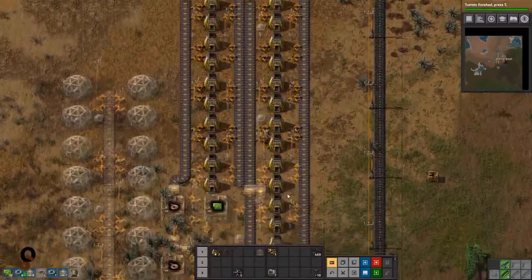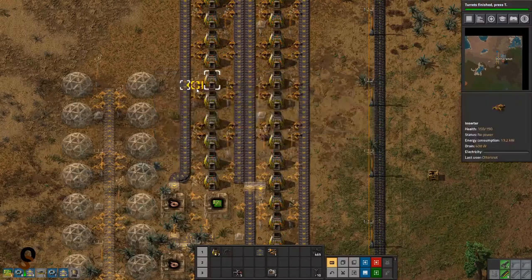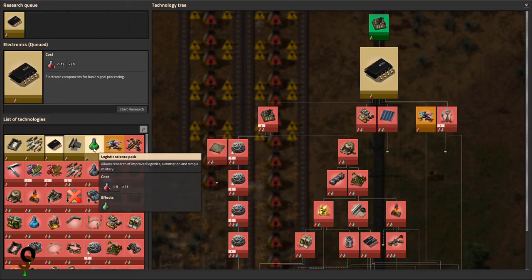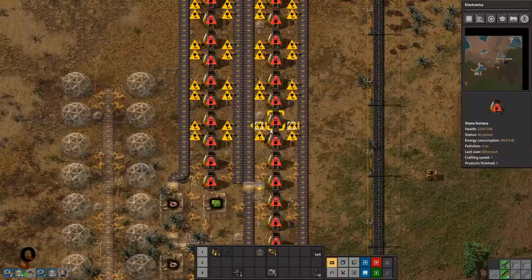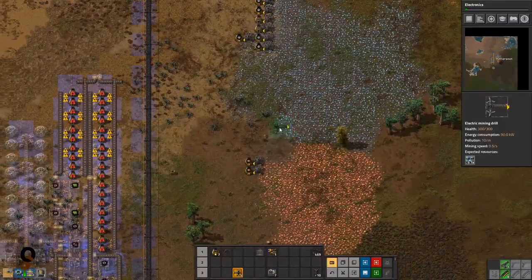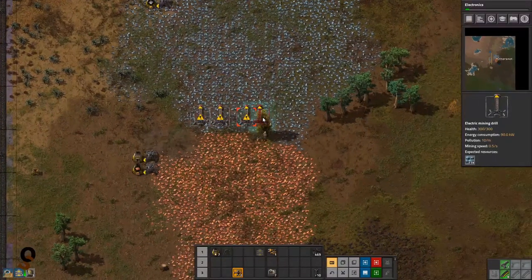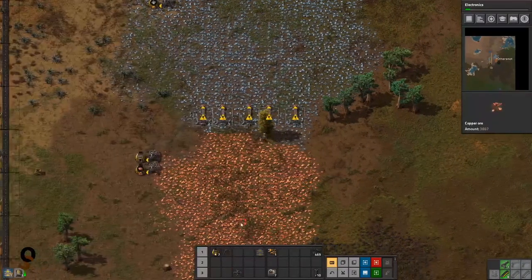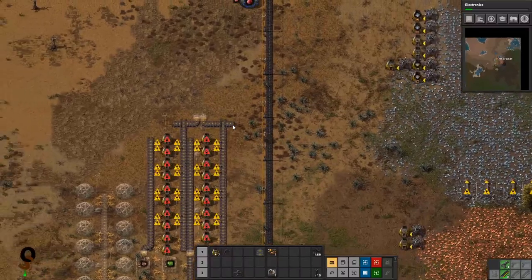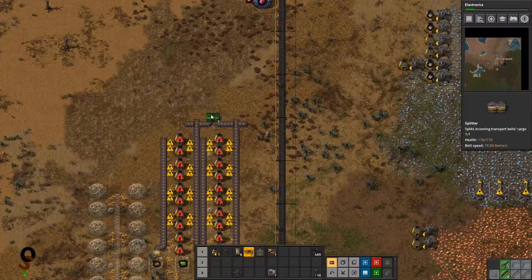Let's get our smelting array ready — that will work for now. It's not going to be the end all be all, obviously. Let's get electronics started as well as logistics science packs. Let's start getting our iron ready to be mined. Let's bring our splitters down here and our undergrounds as well because we are definitely going to be using them. The goal here is obviously to get everything as automated as we possibly can so that we don't have to hand make anything anymore.